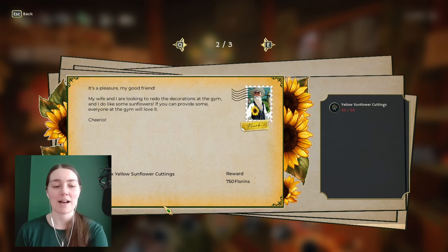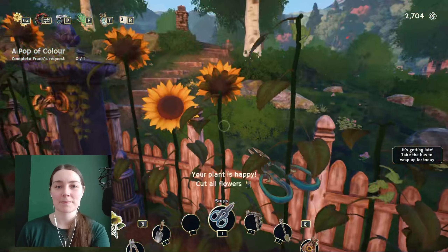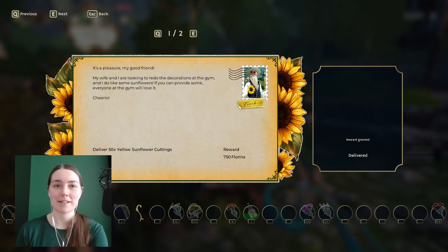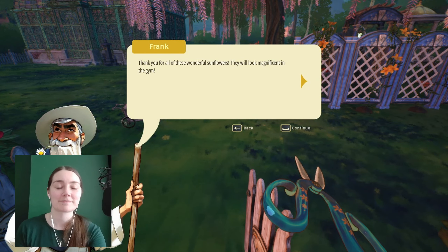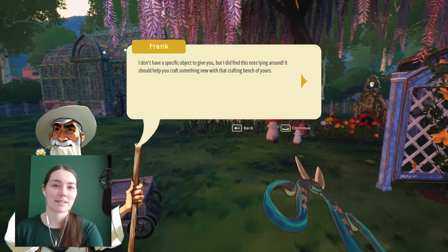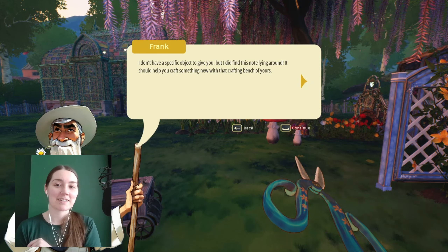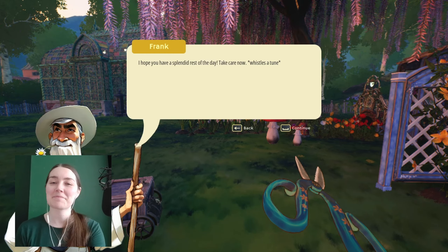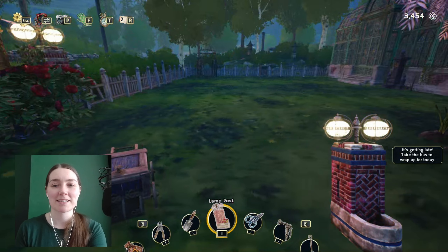How many sunflowers do you need? Five. We should be able to do that quickly before we end for the day. Okay there we go. Now Leslie needs one sunflower bouquet, rose bouquet and red poppy bouquets. Oh hi Frank - all these wonderful sunflowers, they will look magnificent in the gym. I don't have a specific object to give you but I did find this note lying around. You can craft something new with that crafting bench of yours. I forgot about this reward from Frank. And he whistles the theme tune for Garden Life.